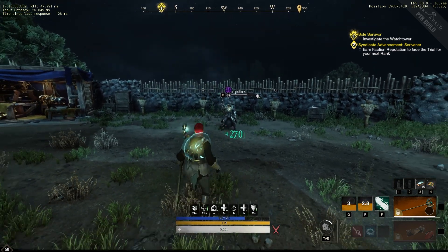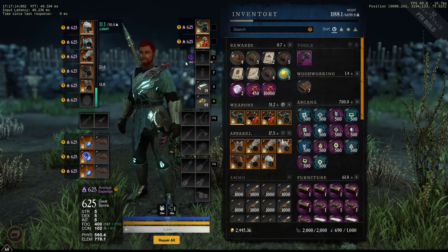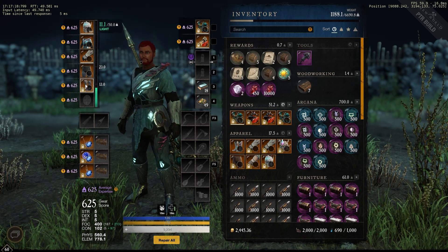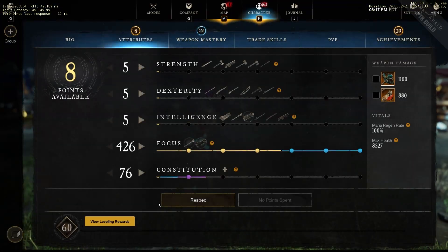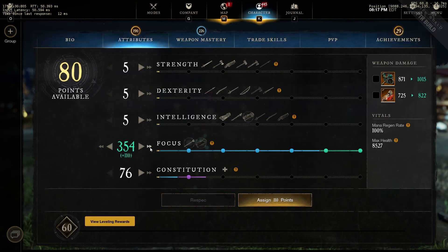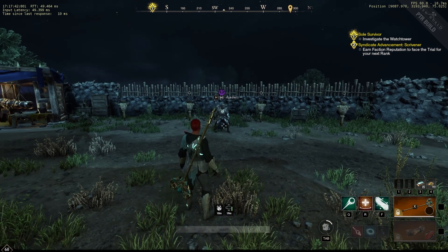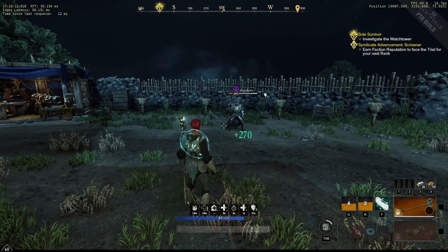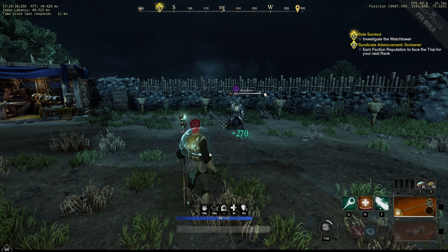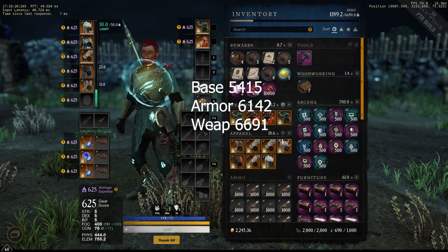With Mending Protection on the armor we get 6142. And Divine Embrace with Mending Protection on the life staff comes out to 6691. So it went from 5415 base to 6691 with the weapon perk — and remember that's without the extra buffs, without Intensify or the dodge roll.